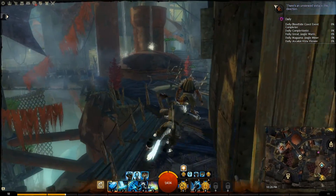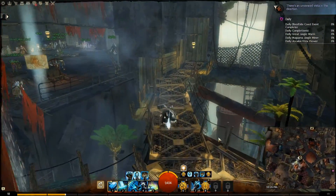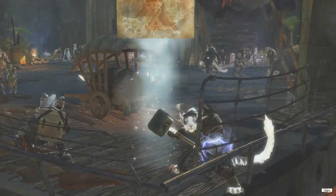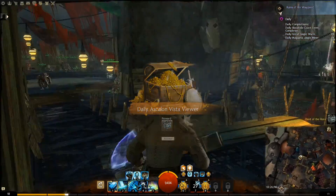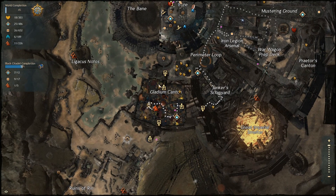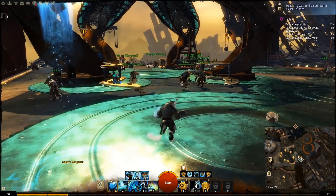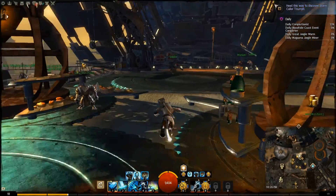There's also a Vista in here, so I'm gonna grab it. I don't know that I'm necessarily going to put skips all around for the Vistas in the city. Oh hey, I got a daily without even realizing it — that's cool. I believe that's everything for the Gladium Canton, so I'm gonna head back up to Junker's Waypoint. Thankfully, we're in a city, so waypointing around is free.